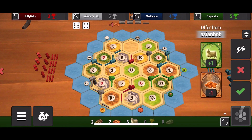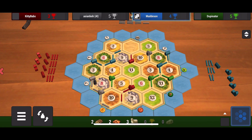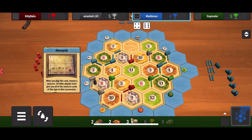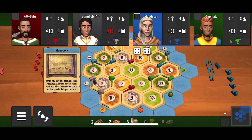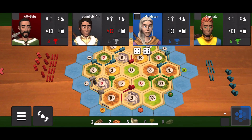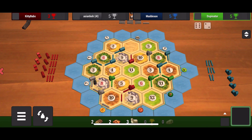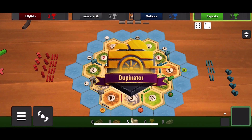Asian Bob builds two roads down to that ten brick with the wheat port. Now I'm going to start building out because I have two cities generating a lot of resources when my numbers get rolled. At this point I started out with six numbers and I think I'm still at six. Blue plays a monopoly — I figured my brick or wood or maybe sheep was getting stolen, but blue monopolied stone or wheat and got nothing because no other players had those, which I found hilarious. All you have to do is pay attention — you can go back in the game log and do a quick calculation of what people have.